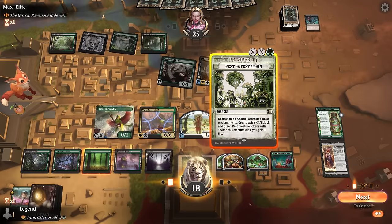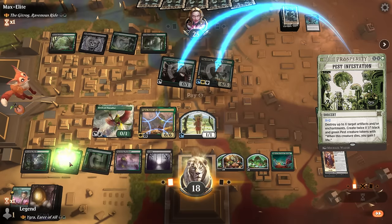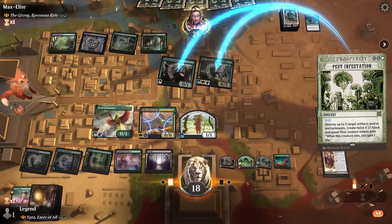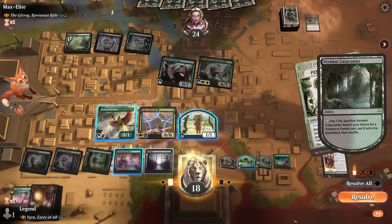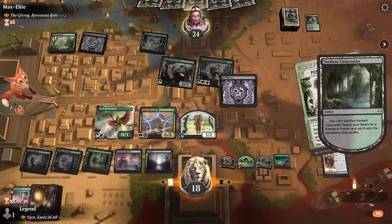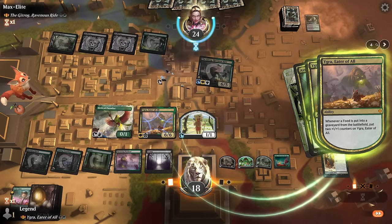Pest Infestation for two, leaving some black mana available to level up my Talent. By destroying two foods we also grow Igra a bunch. Opponent has a response — maybe they have removal for Igra while they can still sacrifice a food to pay for the ward. Assassin's Trophy — opponent sacks a food, Igra grows, and I can still tap my foods for mana. The human token does count as a food. That way I can level up my Talent twice.